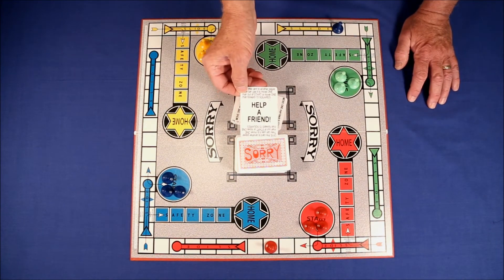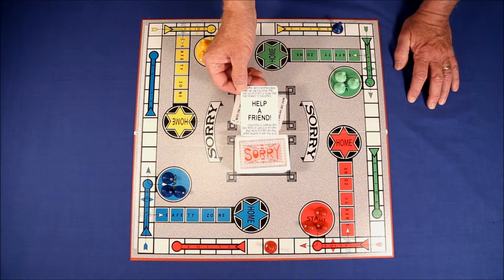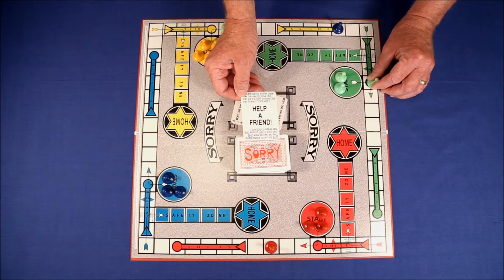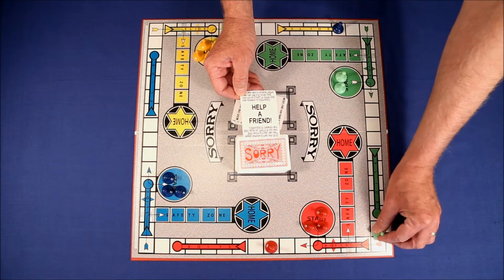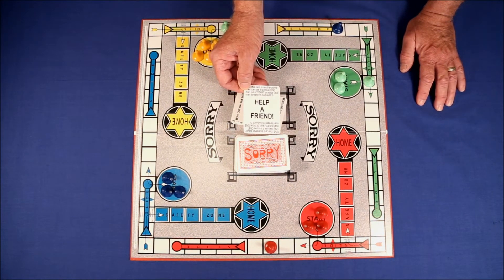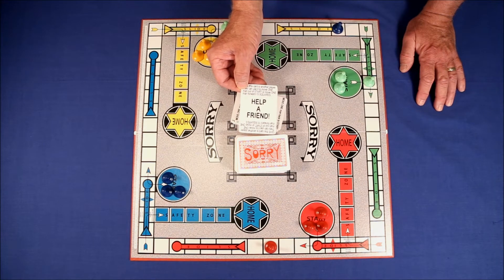In the same vein I created the help a friend card. If someone draws this they give it to anyone else on the board they want, and they can either use it to get a man out or move a man forward 15 squares. This is really a you-lose-a-turn card, but it's a little bit more friendly and it goes over a lot better.